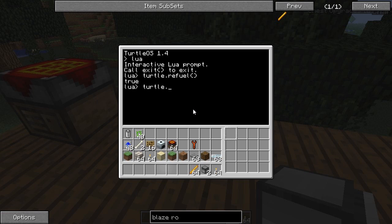If you want to read out the fuel level, just call turtle.getFuelLevel and it'll return a value like 5000.